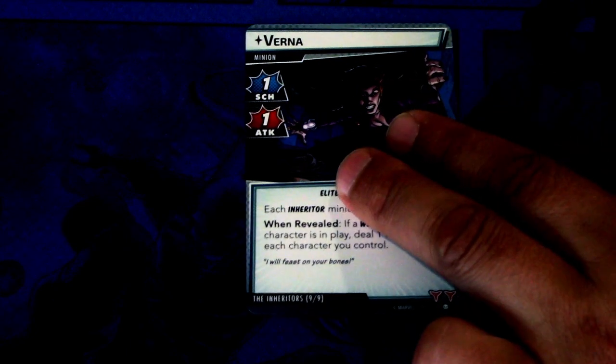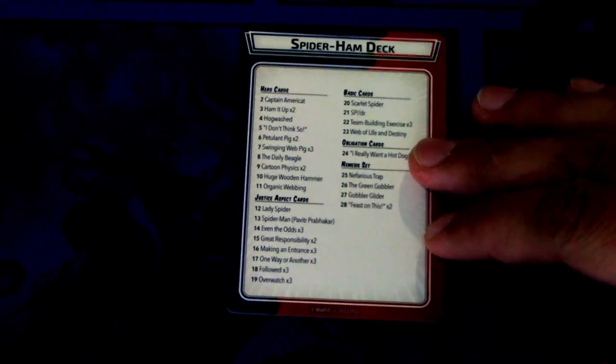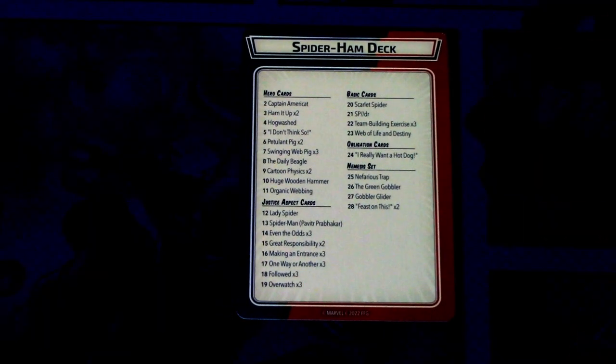Last up we have Verna: one scheme, one attack, elite Inheritor trait, six health. Each Inheritor minion gains retaliate one. When revealed: if a Web Warrior character is in play, deal one damage to each character you control. Two boost icons. So the Inheritors modular set looks like a really nasty one, but I will give that a try soon enough.